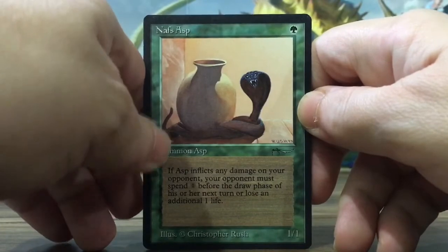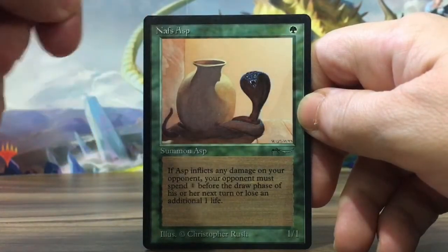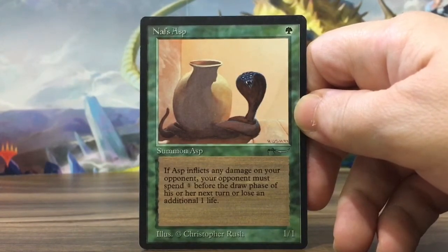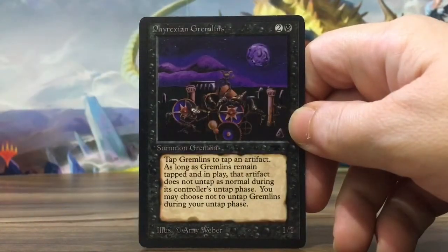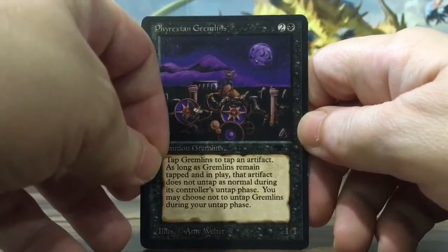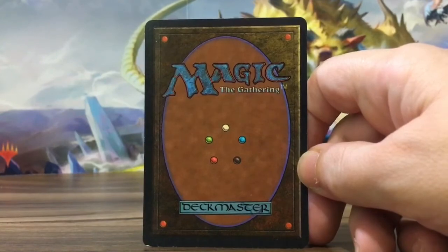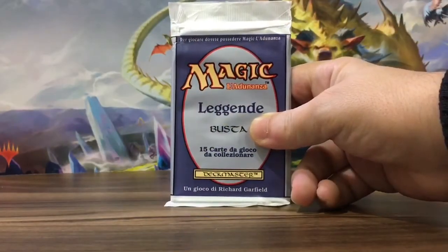It kinda deals extra damage to an opponent, and he said that the Hornet Cobra illustration would fit better in this card — the Asp. I don't know about that, but maybe this is Rush artwork — it's like top-tier stuff. And he sent me Phyrexian Gremlins, which appears to be kind of a misprint. It runs off-center. The Beta Hero is well displayed, but these are just gifts. So let's reopen this pack.